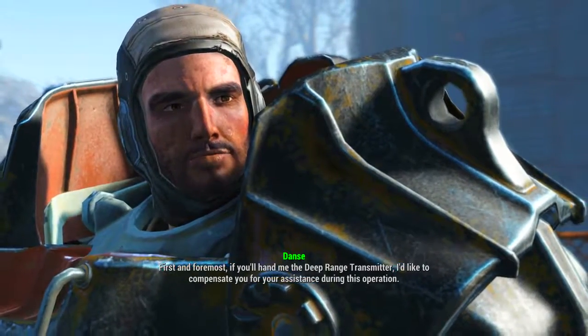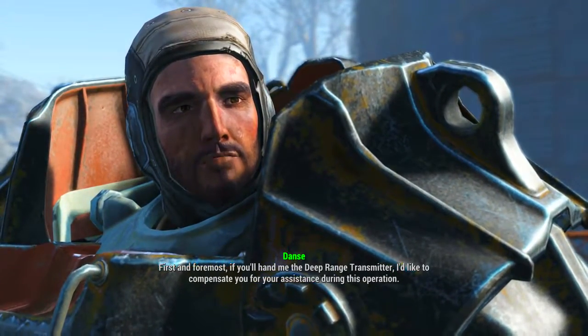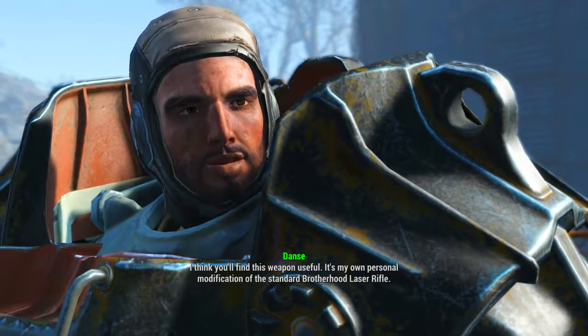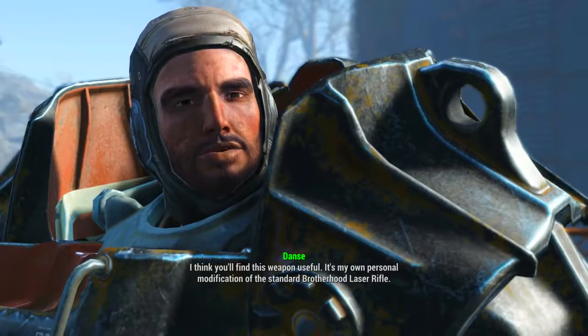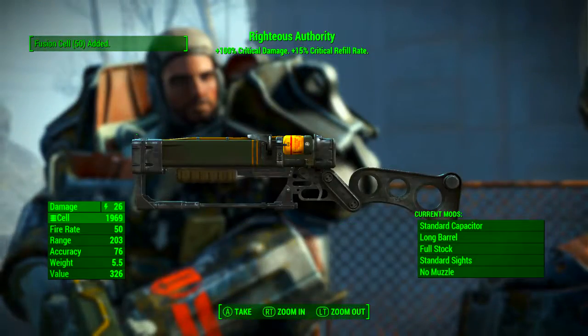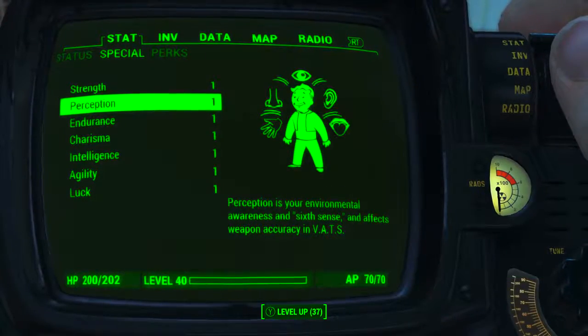All we need to do is complete that quest. It's quite simple and fun and doesn't require a detailed walkthrough by any means. Upon completing the quest Call to Arms, once outside Arc Jet Systems, speak to Paladin Danse — he will thank you and reward you with a weapon, this weapon of course being the unique laser gun Righteous Authority.